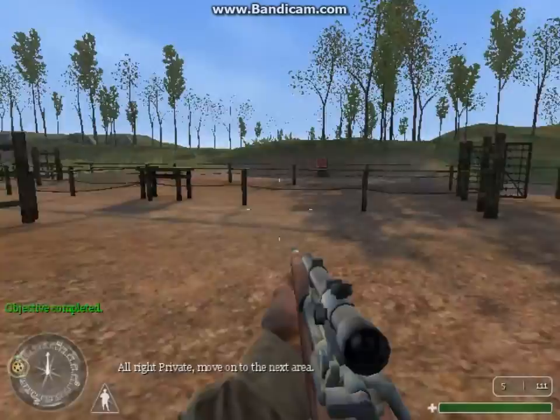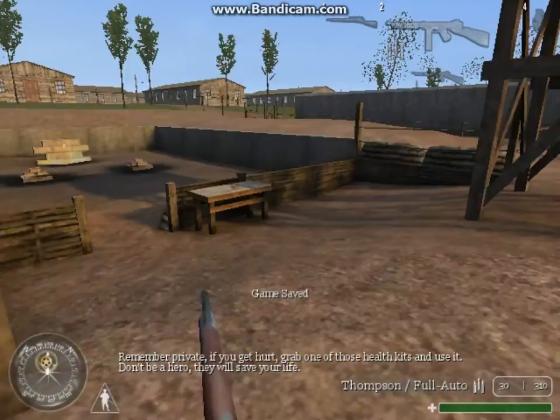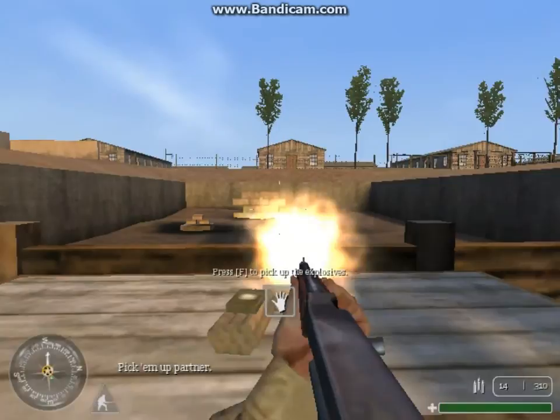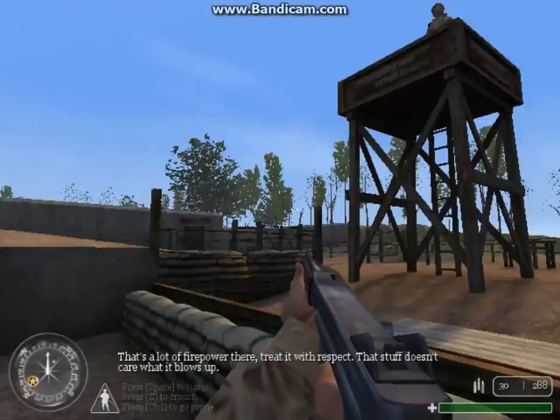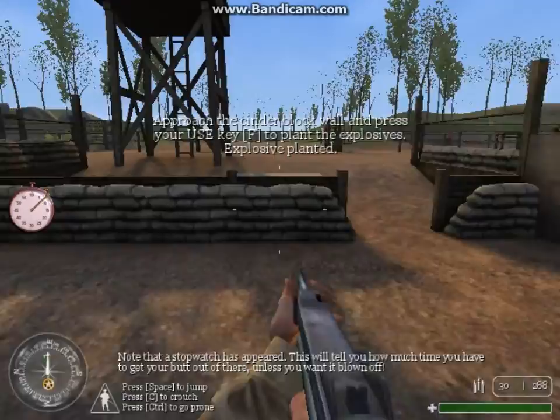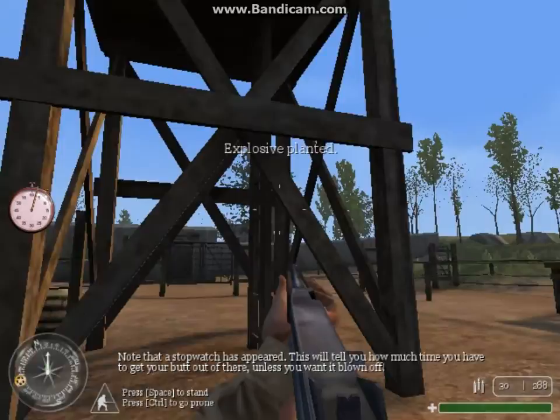Remember, private, if you get hurt, grab one of those health kits and use it. Don't be a hero — they will save your life. That's a lot of firepower — treat it with respect. That stuff doesn't care what it blows up. Place your explosives on the cinder block wall. A stopwatch has appeared — this will tell you how much time you have to get out of there. Fire in the hole!